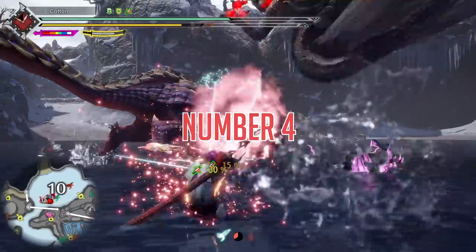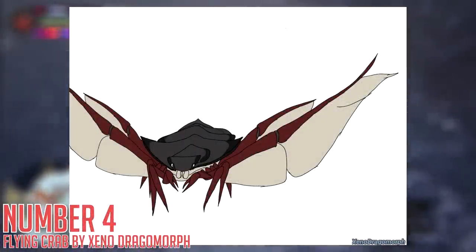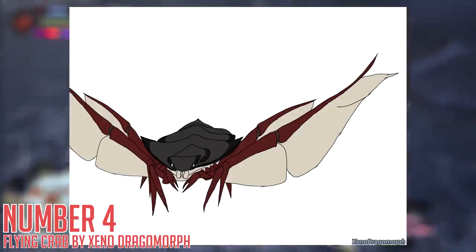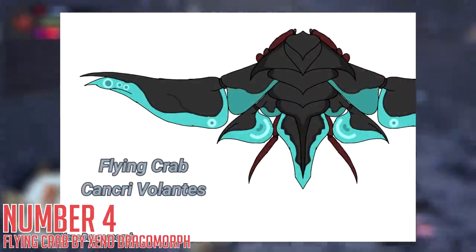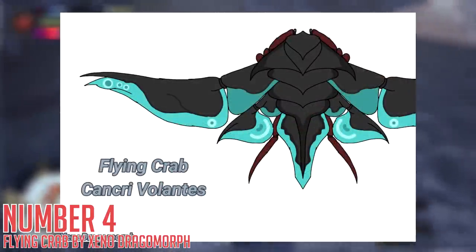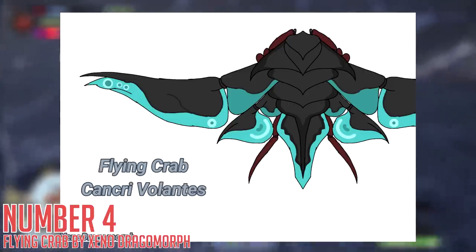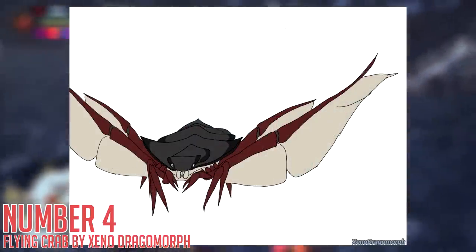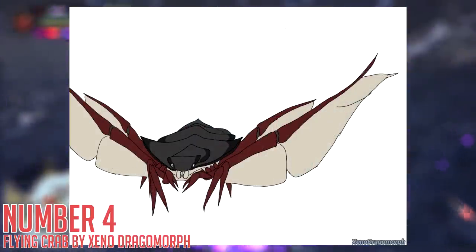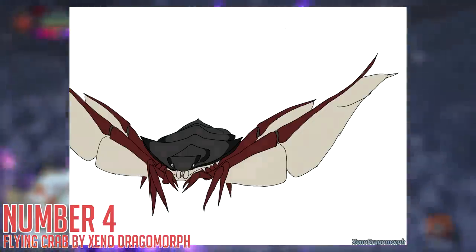Number 4: Flying Crab by Xenodragomorph. This one comes with extremely little information attached to it, and yet I love it anyways. It's essentially a horseshoe crab, but with wings. I can just picture this thing floating around a couple of feet off the ground and trying to latch onto hunters. Maybe it just spins to whack you with its big round body, or uses its flaps and wings sort of like front and back legs, slapping you with them. I don't even really know how to describe this properly, but I know I am looking at a flying crab, and I need a flying crab in my life.